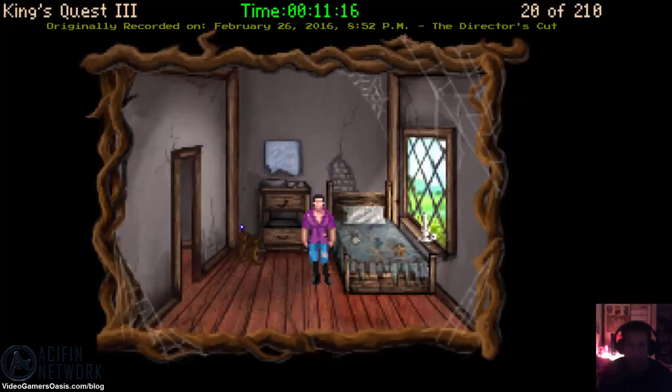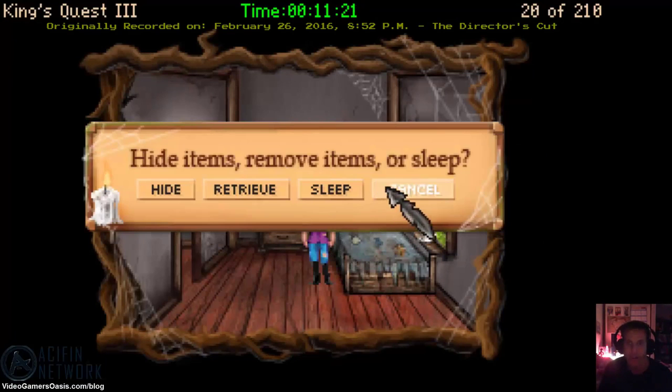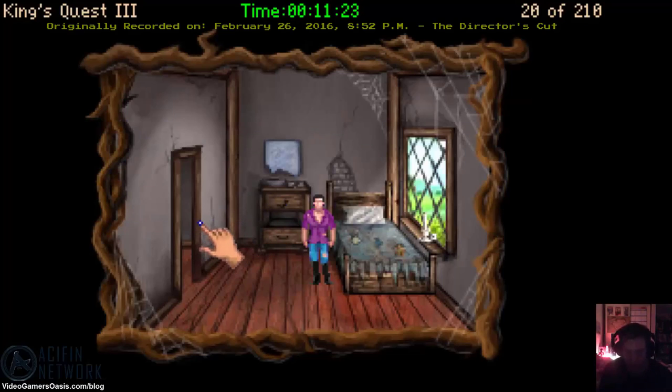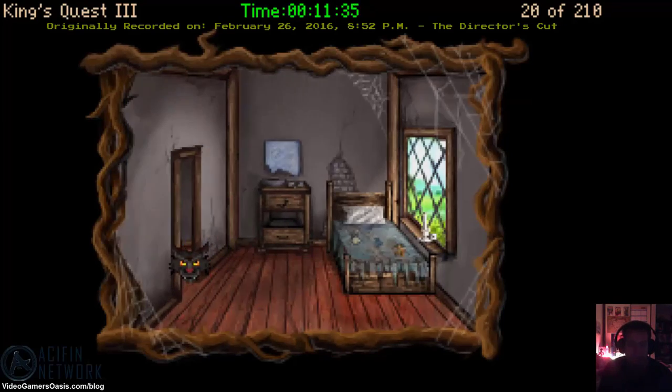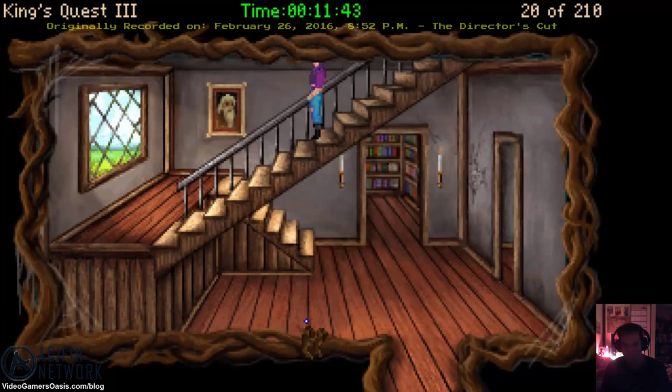We've saved our inventory. Now we have to go west. Now that we've safely stored all our stuff, let's go west, then down. Going downstairs. Wait here till Mananin appears. We have to wait here till Mananin appears.